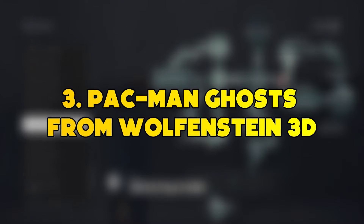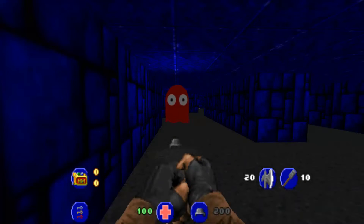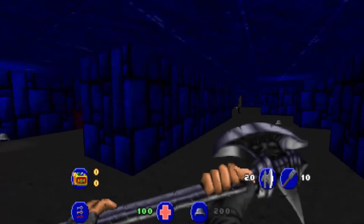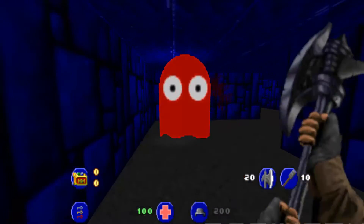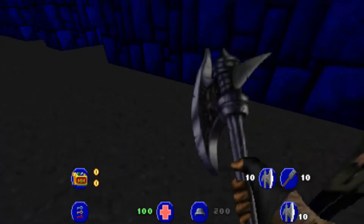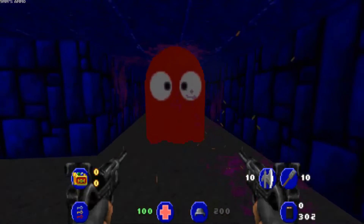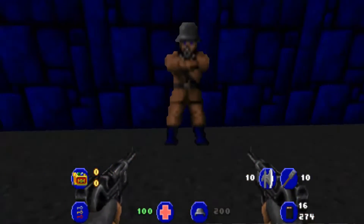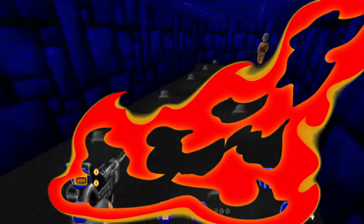Number 3: Pac-Man Ghosts from Wolfenstein 3D. One of the earliest FPS Easter eggs appeared straight from Wolfenstein 3D. Instead of hitting enemy soldiers and avoiding the plans of the Third Reich, you can discover a secret level tied to a Pac-Man themed mystery. The mystery is a recreation of the arcade classic and even comprises new enemies — none other than the Pac-Man Ghosts. Most of the ghost colors are unique, so there aren't the same portraits of the four Pac-Man Ghosts. They display the same unique enemy aspect of the real Pac-Man Ghosts, with a slightly different AI pattern, chasing players in different levels and being completely unstoppable.